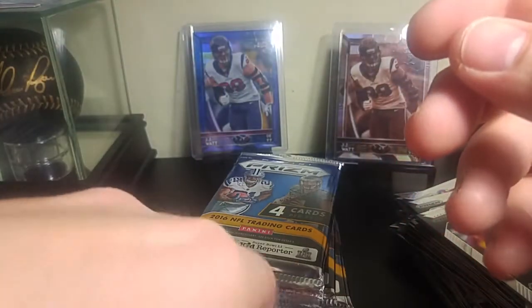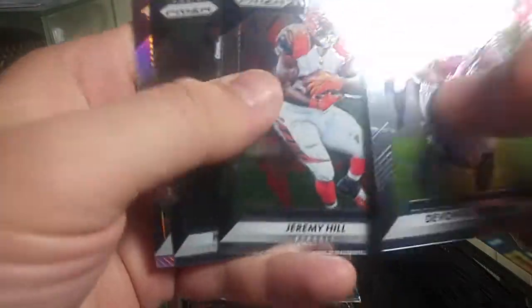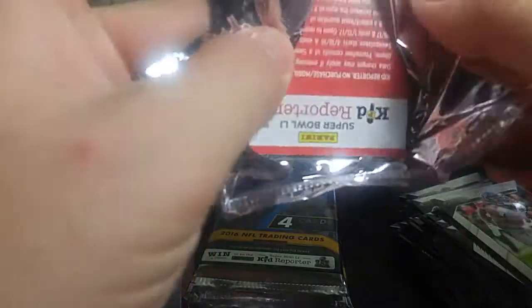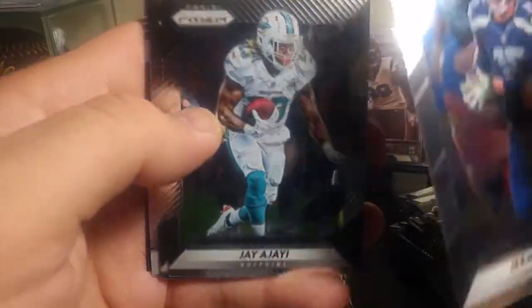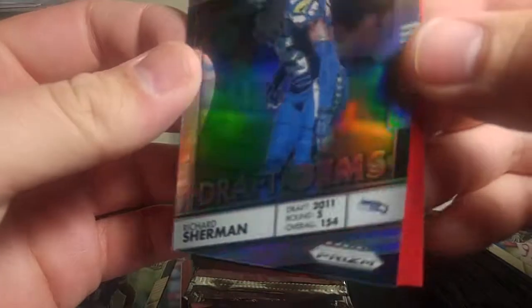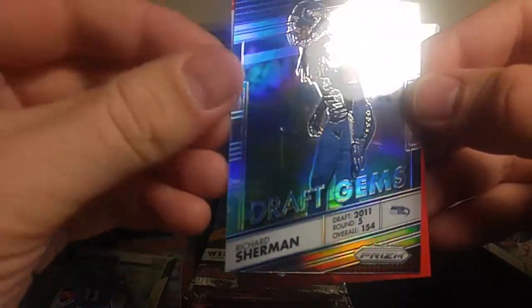They're not numbered, of course, but that's the only place you're going to get the solid red prisms. Freeman Hill, Brandon Marshall, and Laquan Treadwell for the Vikings. You're not going to get any numbered parallels, which is kind of weird. West and Richard Sherman Draft Jim's, 2011. That's got a line and crease straight out of the factory. Good going, Panini Quality Control.